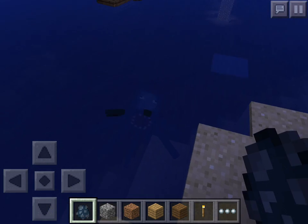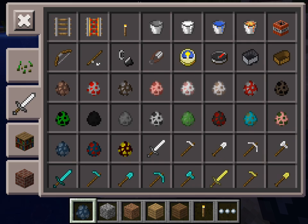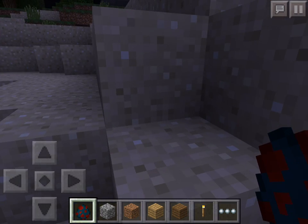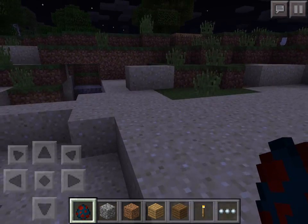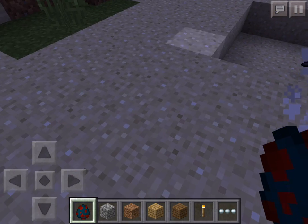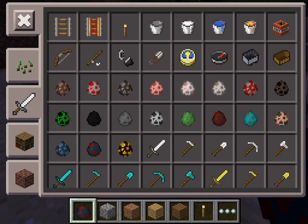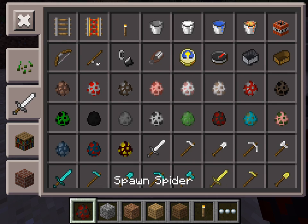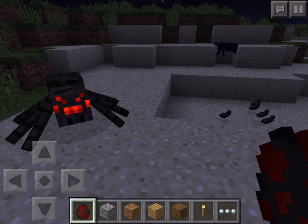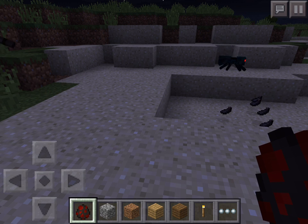Let me spawn a squid in the water to show you. Then there's the cave spider, which isn't much different than a regular spider — it looks a bit different with a slightly different texture. One of the squids is dying right now because it's not in water. Here's the cave spider next to a regular spider: cave spiders are smaller, have a slightly different color, and they will poison you when they hit you.